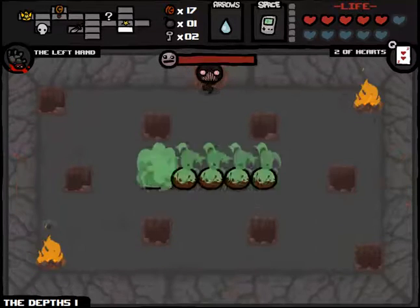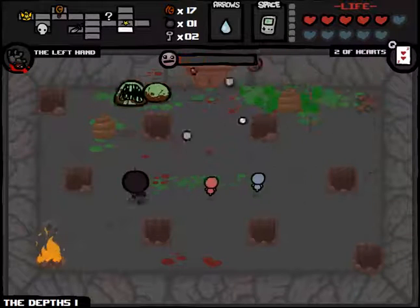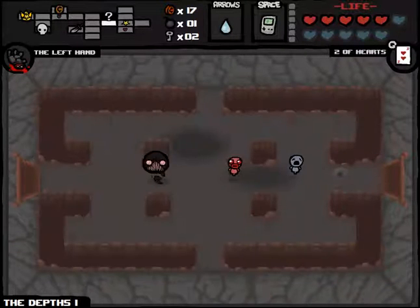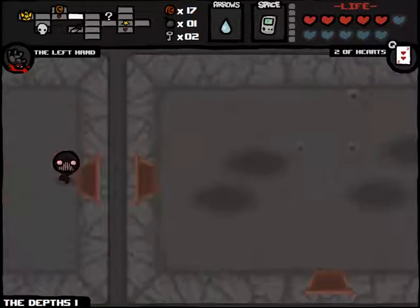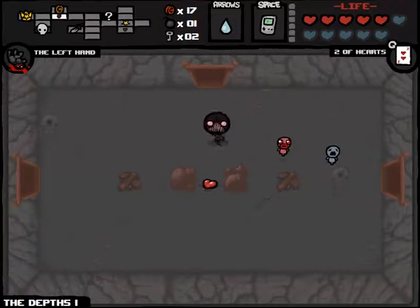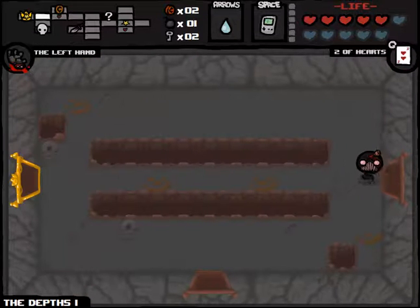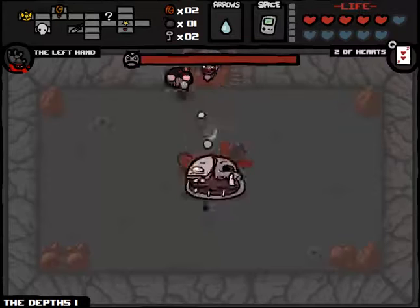You become a cat if you get three cat items — that's basically what I was saying earlier. Unfortunately Nine Lives is absolutely garbage, and we've got such a strong run being built right now. There's nothing I could think of where I would want to pick that up right now. Unless it was like Guppy's Tail and the Nail in a Deal with the Devil room right now — I'd try it just to see if I could unlock the Guppy's achievement. We've got Monstro 2 here.